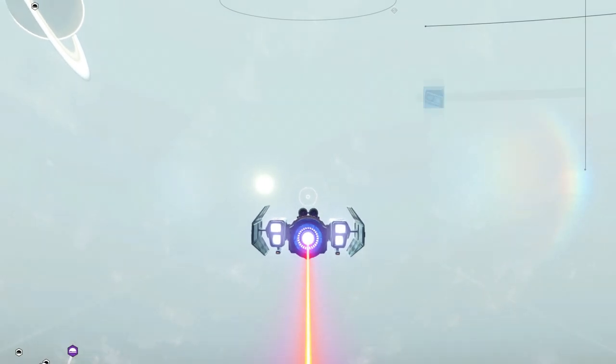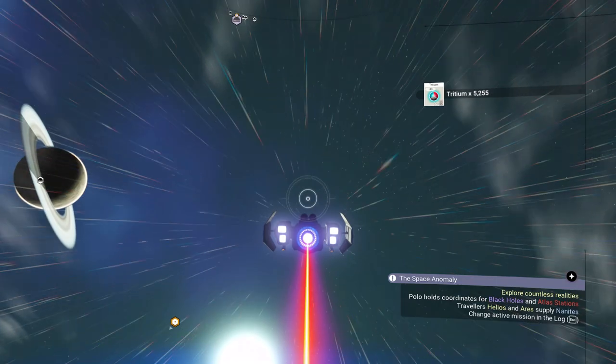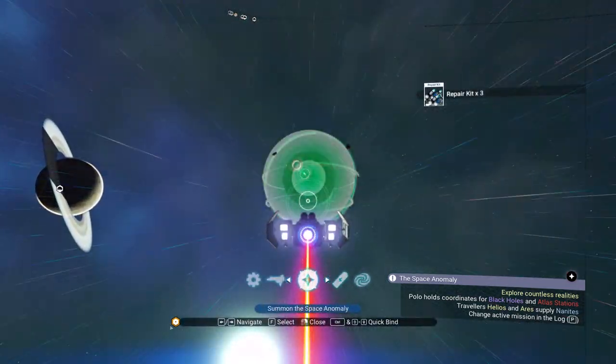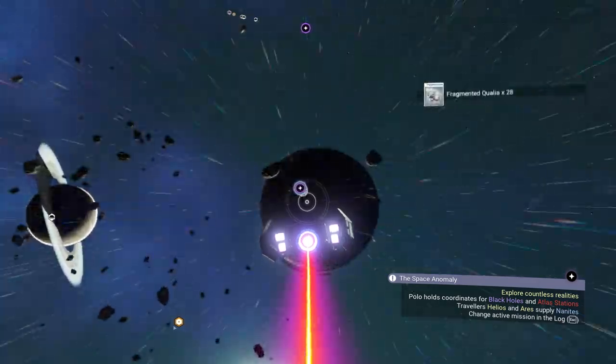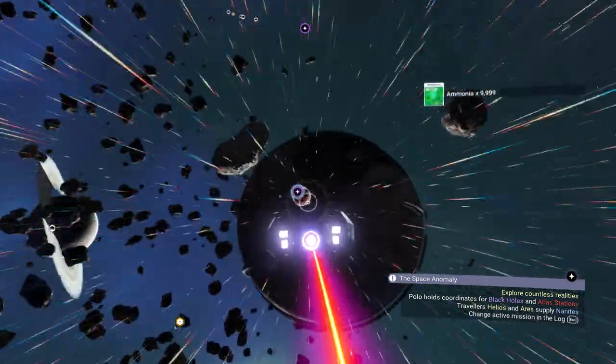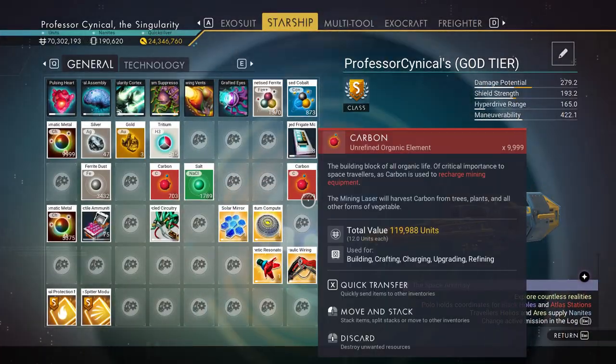We need to fly off into space and then call in the anomaly, because if you've been watching my channel for a while you'll know what's coming — we are going to be doing the activation glitch, which is none other than the flyby glitch.